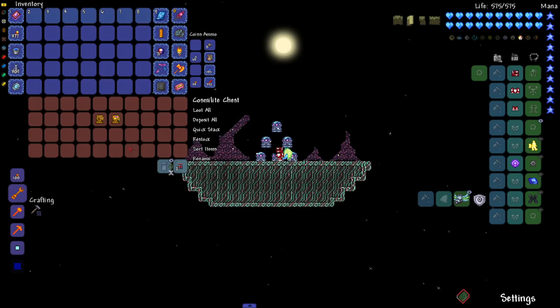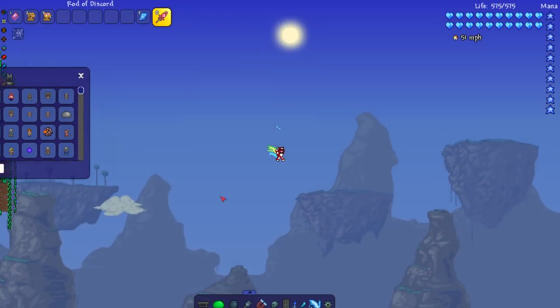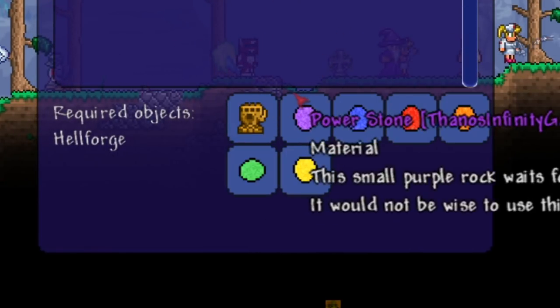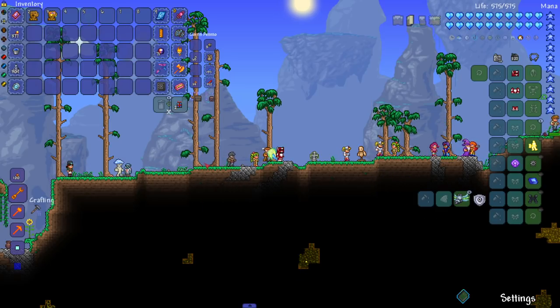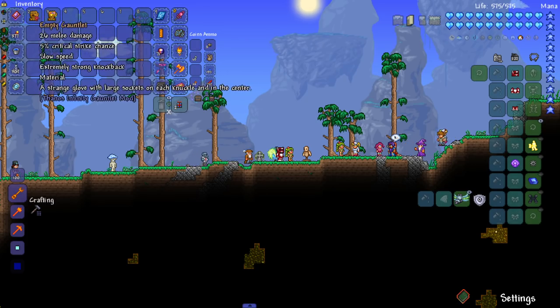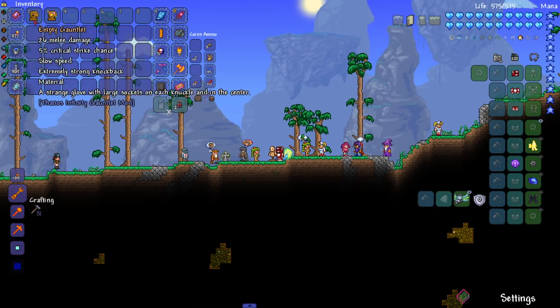Next up we have the mod literally called Thanos Infinity Gauntlet mod. I'm kind of hyped about this because somebody made a whole mod just about the gauntlet, so it has to be good. Let's check the recipe — 30 titanium, which is fairly early on — plus the stones, which might just drop from fighting enemies. The description says 'a glove containing enough power to destroy the universe, it holds every infinity stone.' It seems like it might also be a melee weapon since it shows damage.